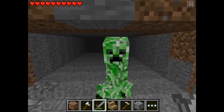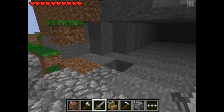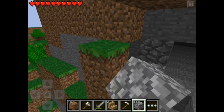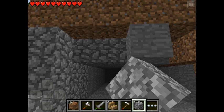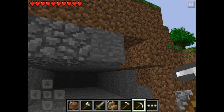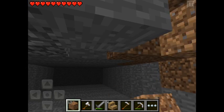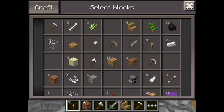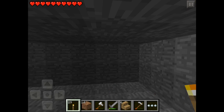Oh my gosh — creeper alert! Why did you do this to me? I hate you! We don't have any more cobblestone, so let's put dirt — we don't mind. We can put some light here because we don't want another skeleton to spawn.